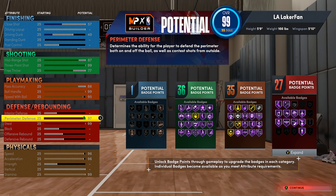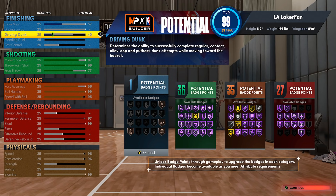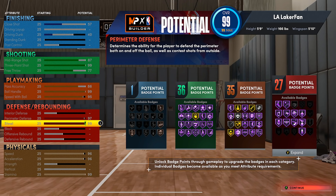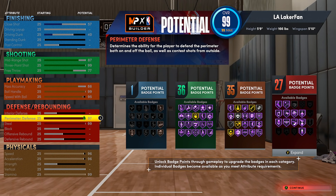You get 35 playmaking and 36 shooting with 99 three-pointer, 99 ball handle, Hall of Fame Unpluckable, Hall of Fame Mismatch Expert, Blinders — all types of stuff. You still have maxed-out physicals at 96 speed, 96 acceleration, and 99 stamina. This build is kind of a hybrid between a very small lock build and an offensive build. With 40 driving dunk you get the CJ McCollum dunk package — I've tested it myself, you can dunk while wide open. That prevents you from getting chased down blocked when you're iso-ing. Hall of Fame Clamps, Hall of Fame Pickpocket, 99 steal — this build is crazy.